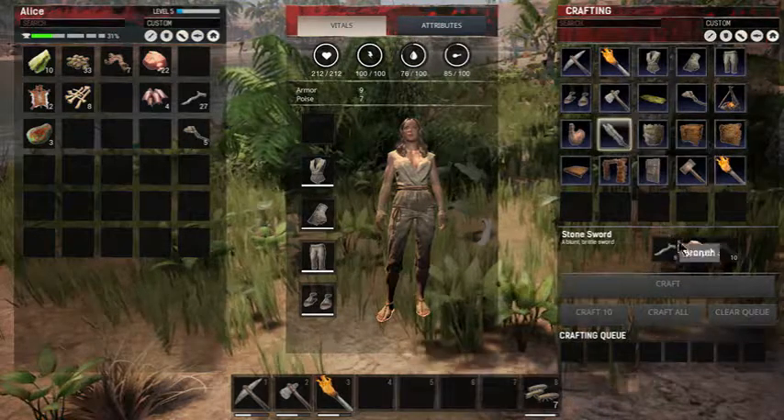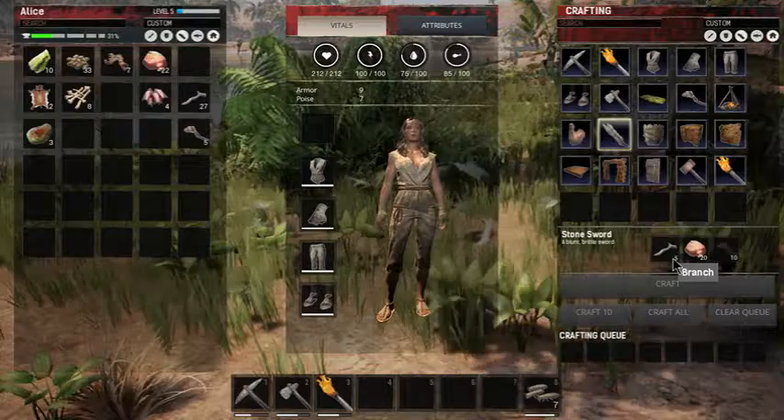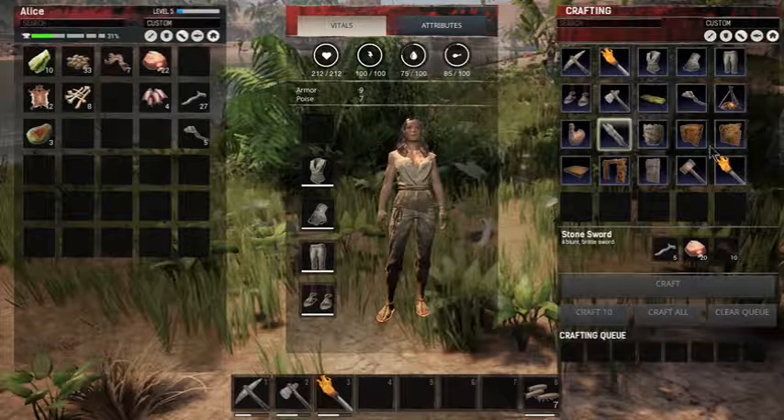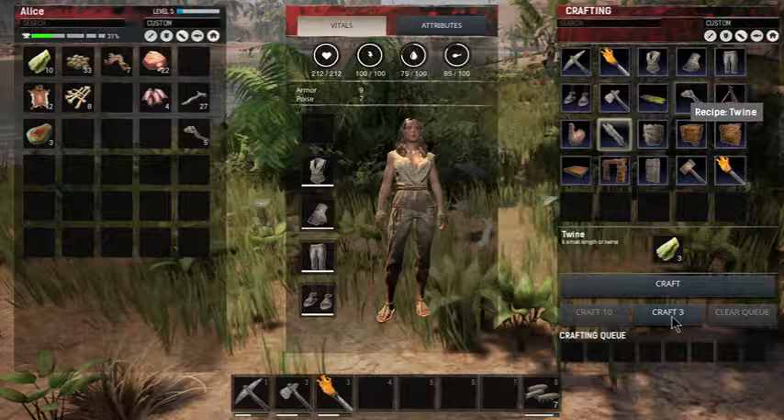Okay, how do we look - much better with the clothes on. For our sword we're going to need stones and some more twine and sticks - we've got plenty of sticks. We need ten twine - we can currently only make three.